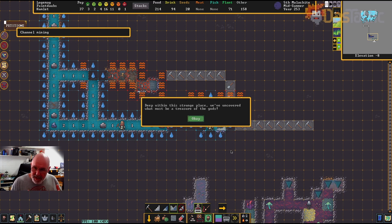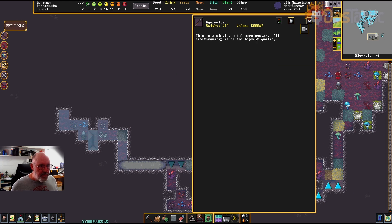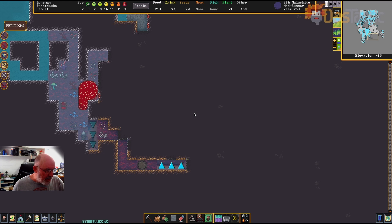It does have some good stuff and some bad stuff. Deep within this strange place we've uncovered what must be the treasure of the gods. We found Nogarulsa — a singing metal morning star. The craftsmanship is of the highest quality. There'll be a backstory for this one too; it will be something a god has created, so it's very, very valuable and special.